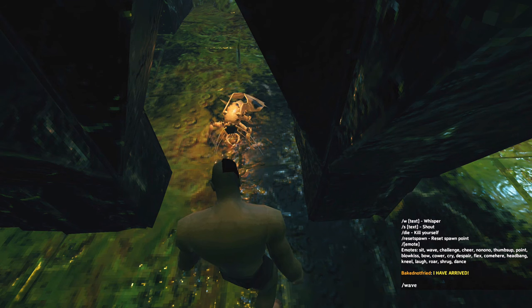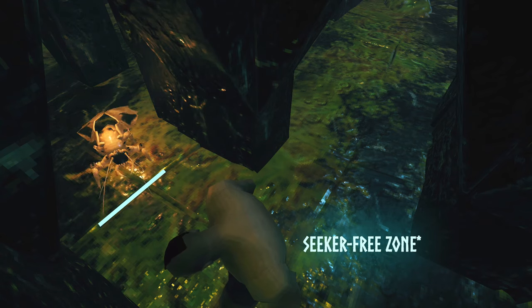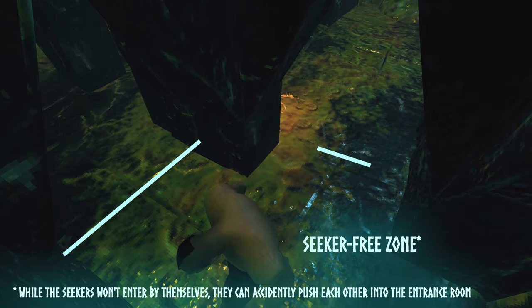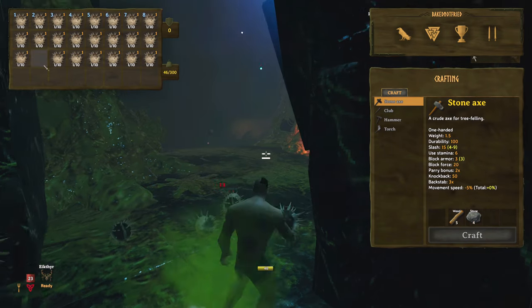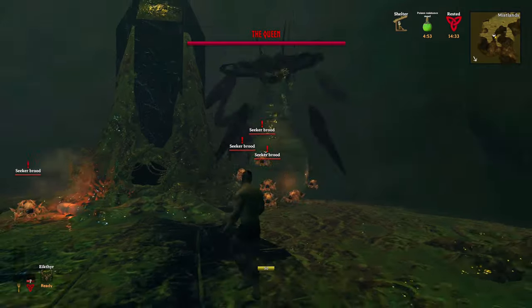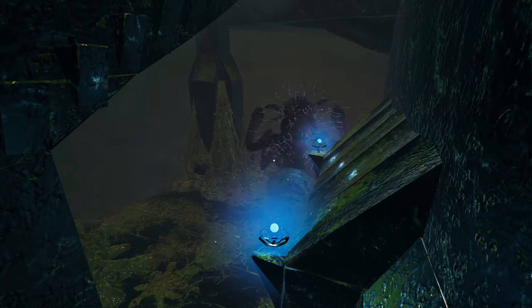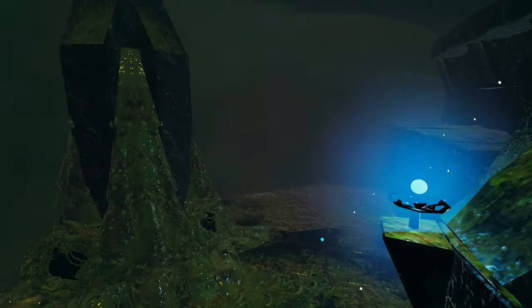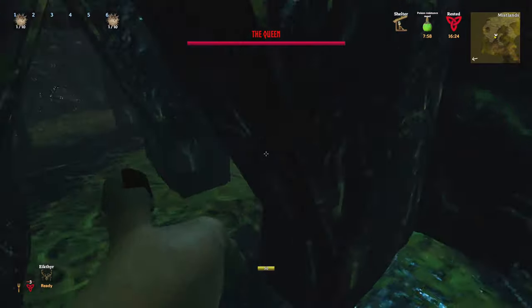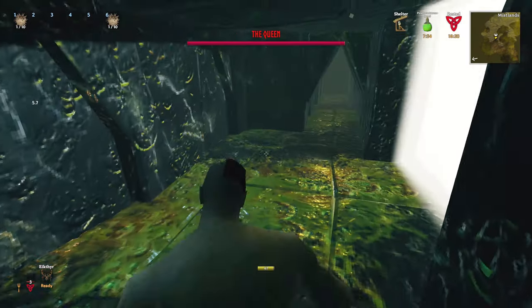For the Queen, I already had a plan in mind. In a previous video, I managed to defeat her by exploiting the fact that she and her minions won't go into the entrance room. So I dropped the pufferfish just outside that room and lured her over so that she got stuck on the outside taking damage. The problem is that if you stay in the room for too long, she will leave and you'll need to lure her back. She has more health and faster regeneration than Moder, so I knew any time she wasn't taking damage would be costly.